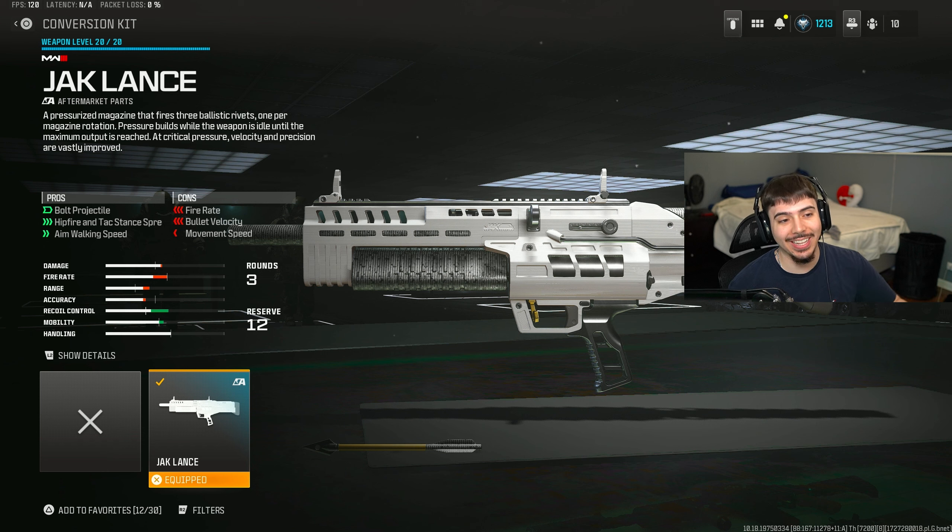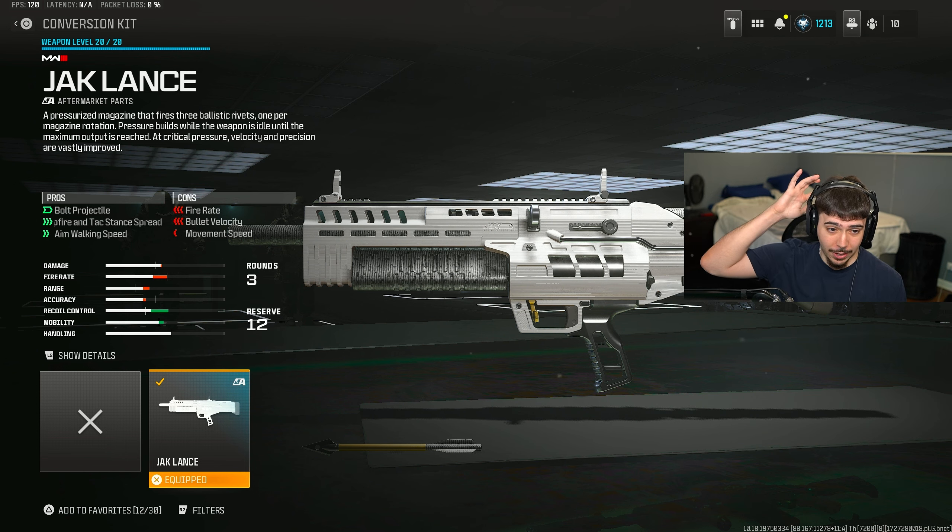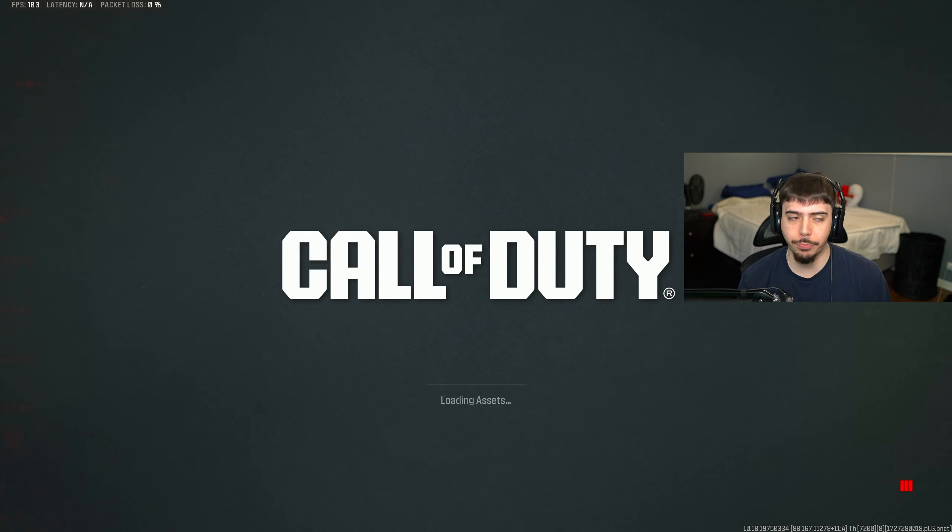And just like that, the second to last conversion kit is unlocked. We got the Jack Lance. It reads: a pressurized magazine that fires three ballistic rivets, one per magazine rotation. Pressure builds while the weapon is idle until the maximum output is reached. At critical pressure, velocity and precision are vastly improved. Yeah, I don't know what I just read there. So we got a bolt projectile, hip fire and tac stand spread, and aim walking speed for the pros. But we lose out on fire rate, bullet velocity, and movement speed.